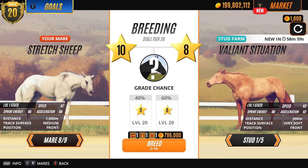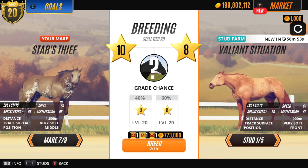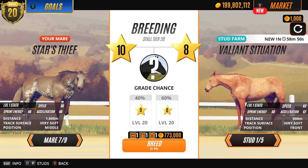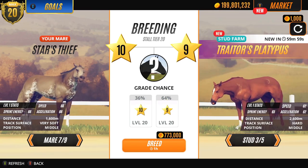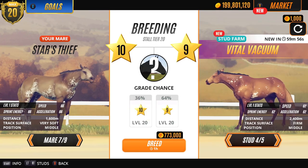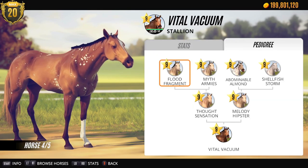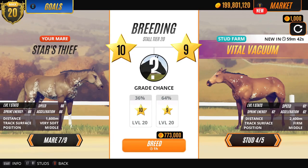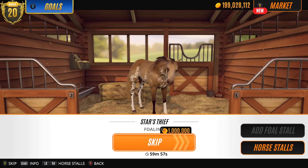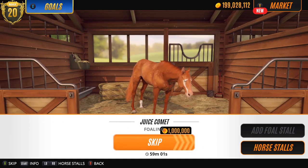Last stable, last chance. Stars Leave. Vital Vacuum - okay, I'm liking the sort of family. Let's use him. Alright, that's our next batch set up - Stars Leave, Spring Sunrise, and Juice Comet, my girl. Oh yeah, I said I was gonna show you her stats.